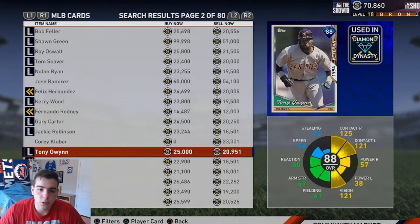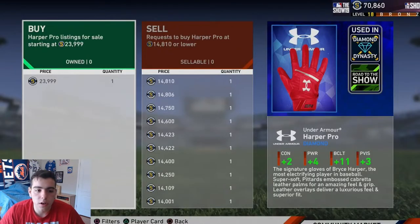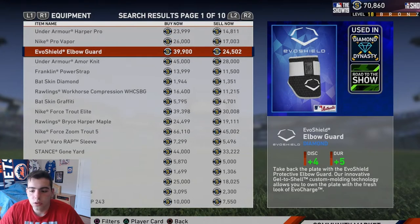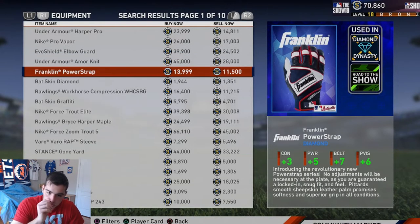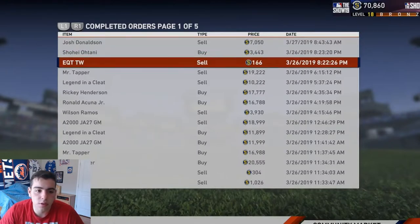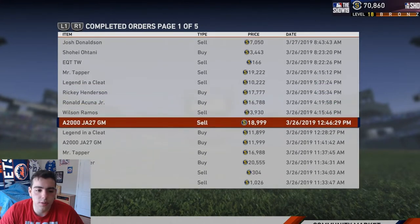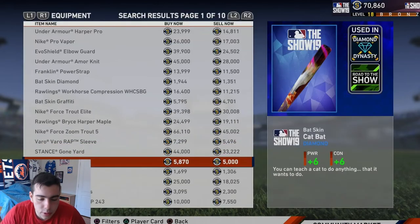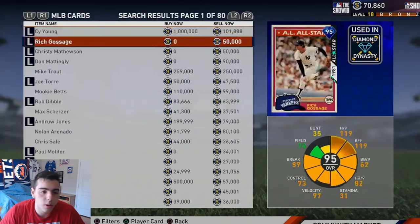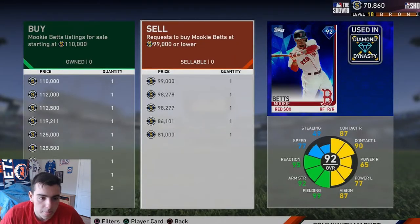I'm gonna tell you how to make stubs in this video. Pay attention to equipment - like this glove right here for 14K. I would place a buy order for 15K because people don't want to wait to sell equipment. Pay attention to equipment guys - you make mad stubs off equipment. Look at all these cards I sold - I sold all this equipment for mad profit. I've been doing this since last year. This one guy actually has a buy now of one million, which is insane.